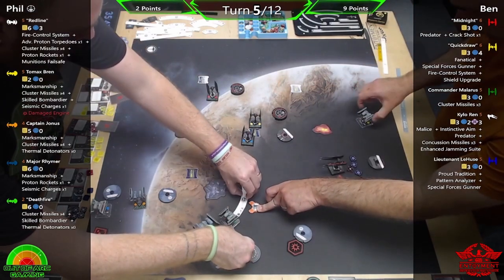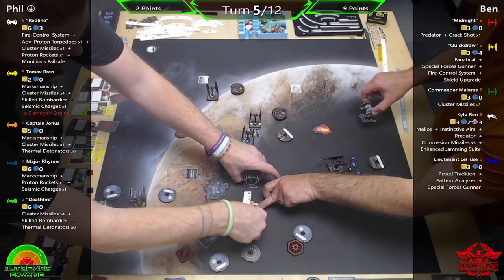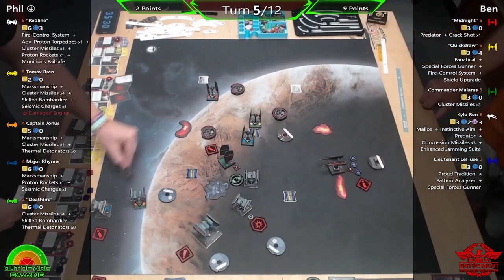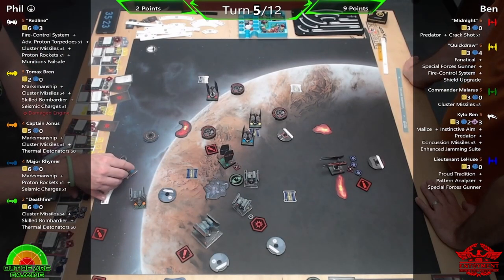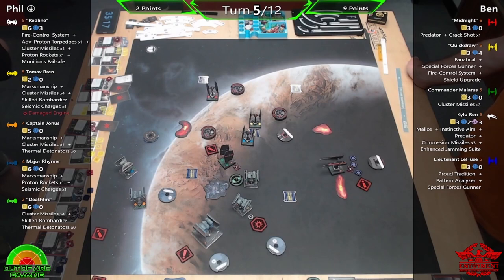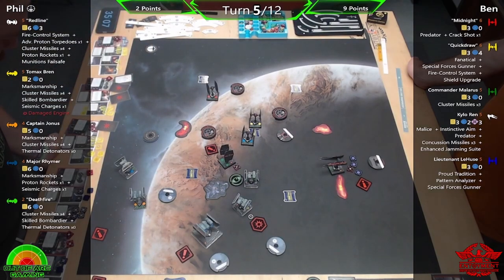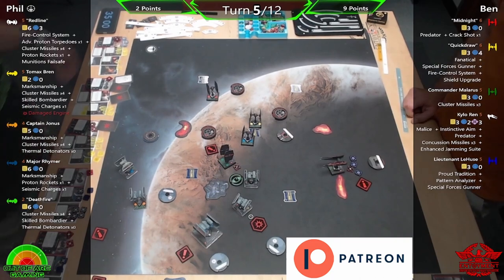Not in a great position to drop bombs — the only bomber that could have had effect was Jonas. I was thinking Tomax might curve his seismic charge off that bit of debris, but knowing where my other ships would be, it would cause too much damage to my own side. Ideally I'd like ships moving around — if I can force a bump, that's awesome. If they end up behind me, then a seismic charge would be ideal.